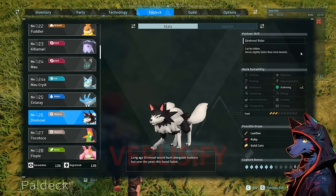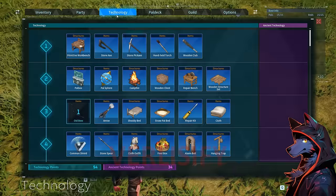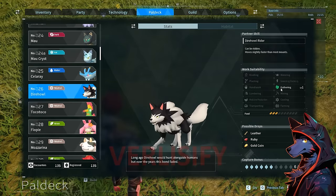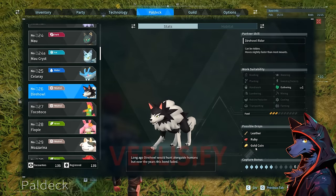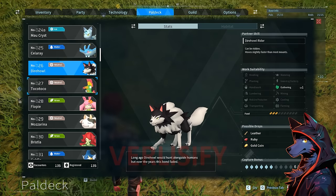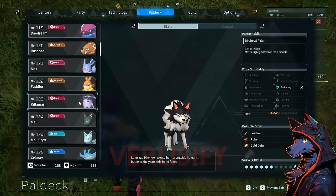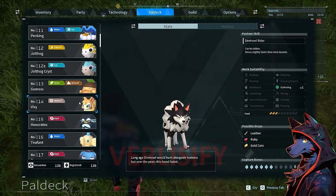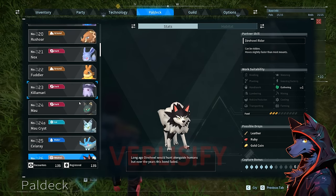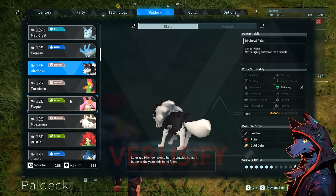Dire Howl: another one that can be ridden, slightly faster than other mounts, and you get the technology pretty early on. Doesn't really work in the base but can drop some valuable stuff, so might be worth catching or killing. The design looks really cool — as I was playing the game, pals would run over and help me, and I'd see some in the wild and think 'wow, these are actually some really, really cool designs.' I like them a lot.